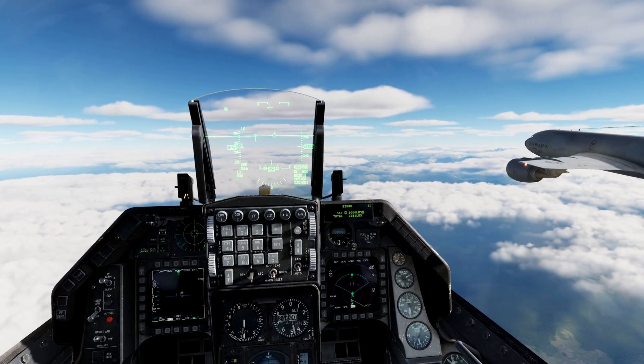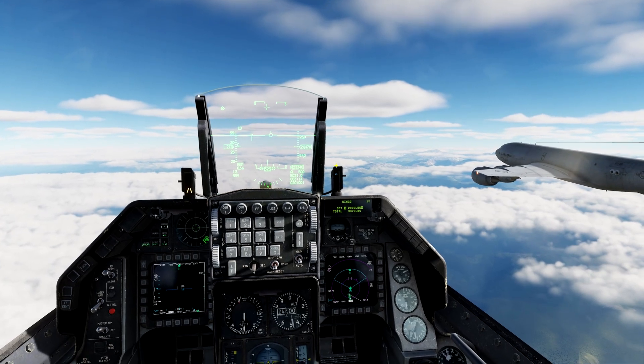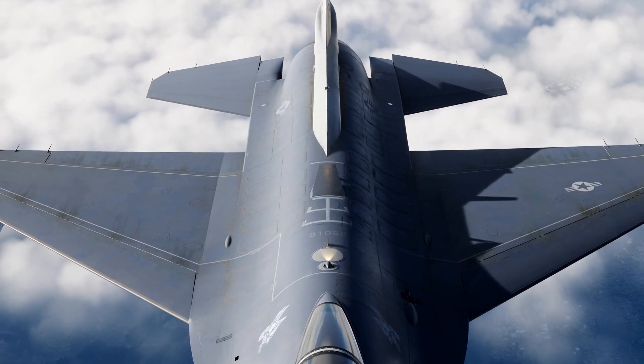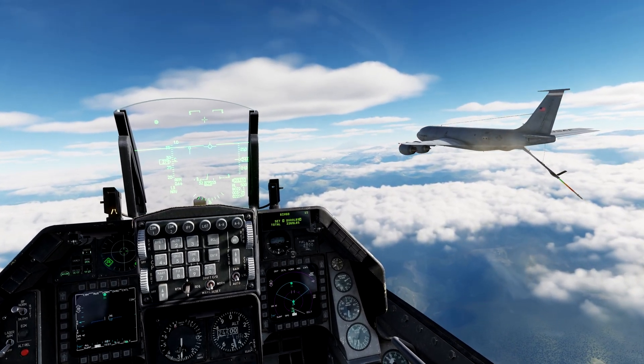Now, opening the air refueling door. See the indicator light to the right of the hood. Let's go to our pre-contact position.